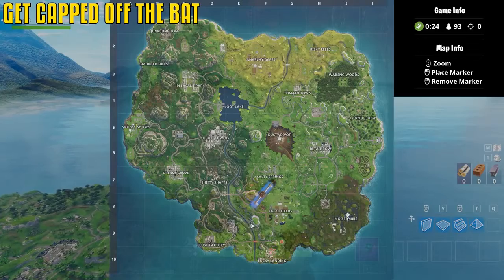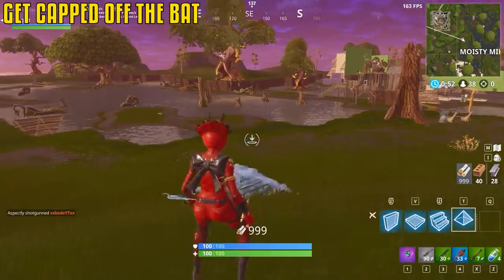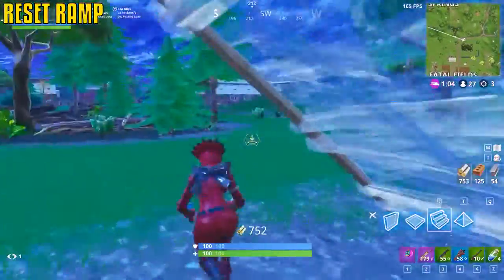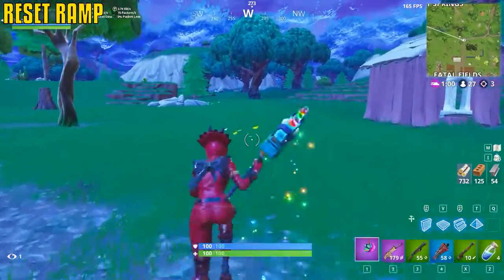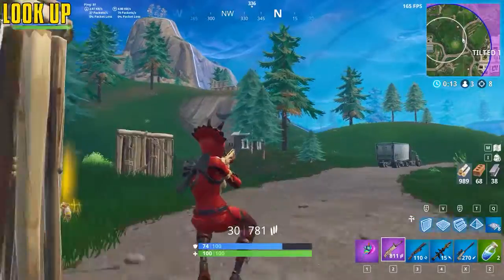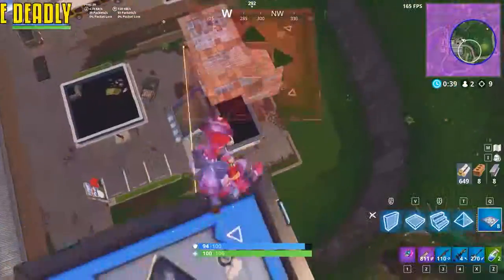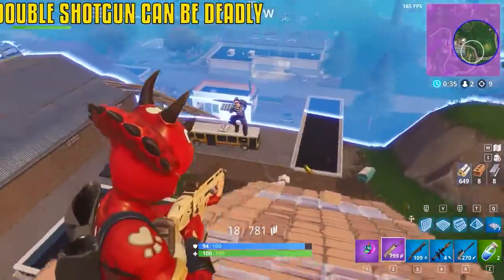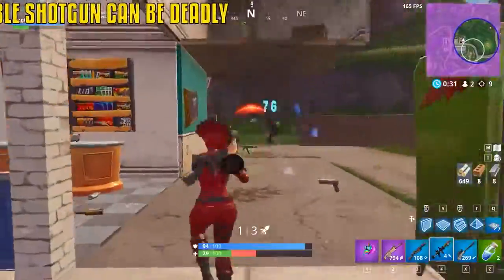Moisty Mire is a great place to cap out on wood quickly — there's a ton of trees and decent loot too. Always reset your ramp after a fight — too often you'll go into a fight confused because you didn't do it. Every late game, look up and see if there's a sky base — you never know if there's a noob up there. If you can't remember what you have, peek down at your weapon slots multiple times during the match so you don't think you have two shotguns when you don't.